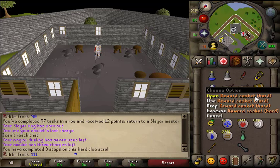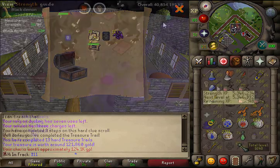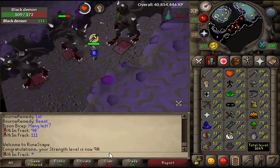Got another hard clue casket — pretty crappy reward. But just about to hit a strength level — there we go, 90 strength! That's a pretty sick level to hit, my second level 90 on the account.